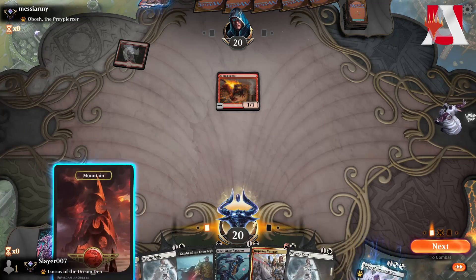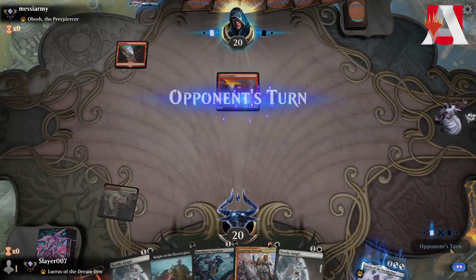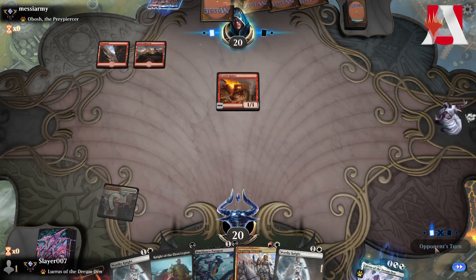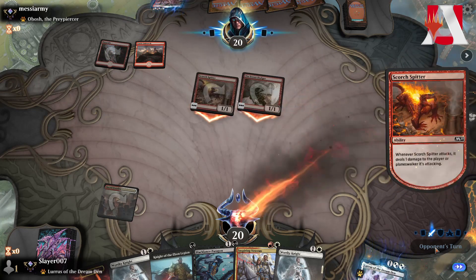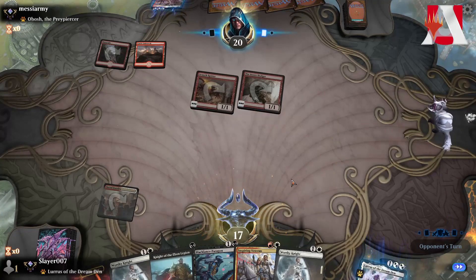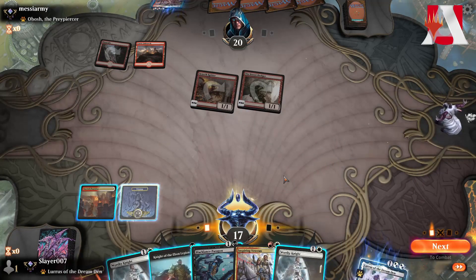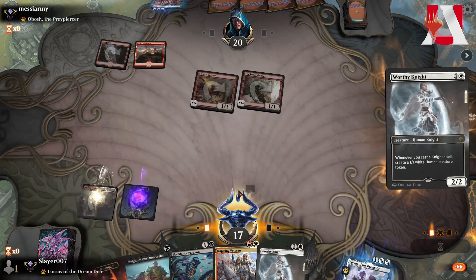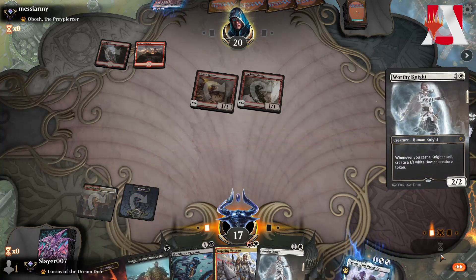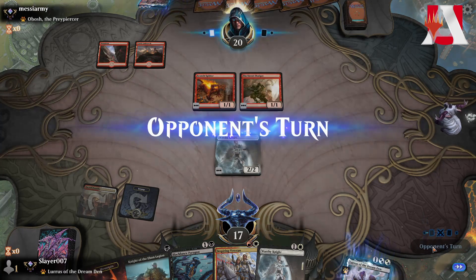I don't really have a play here, so Sacred Foundry tapped, pass the turn. Opponent plays 10th Street Dodger, probably into Light of the Stage — but no Light of the Stage, that's fine. We play a Worthy Knight and see if our opponent has a Shock, which they most likely do, but that's fine.